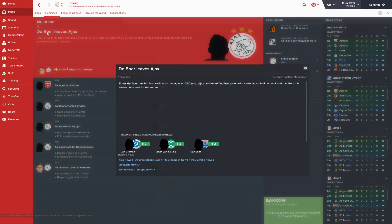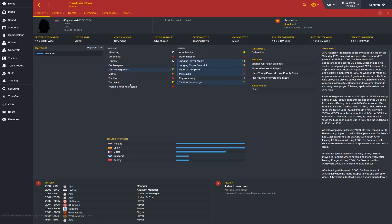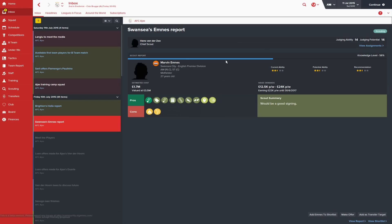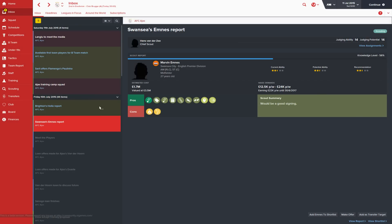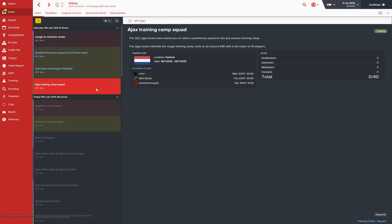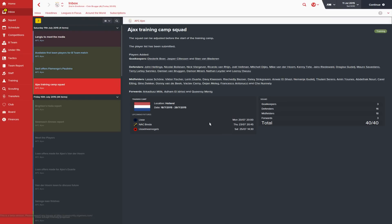Frank De Boer has left Ajax — it's funny that in previous versions of the game he doesn't really get employed for quite a while, which is a little bit surprising for a coach of his quality. Scout reports come in: Marvin Emnez is not going to be good enough and doesn't suit our team, so we ignore that. Danny Hollart is similarly not worth it. Ajax's training camp is going to Holland — a bit boring but that's fine. I'll auto-select as many players as we can take.